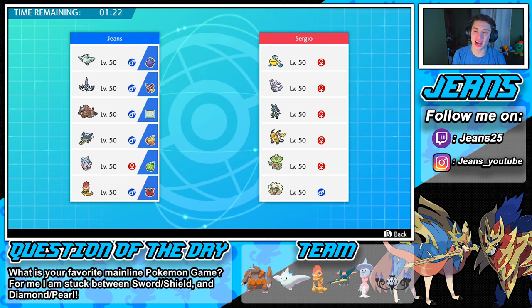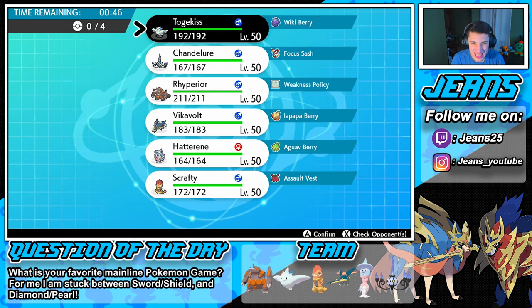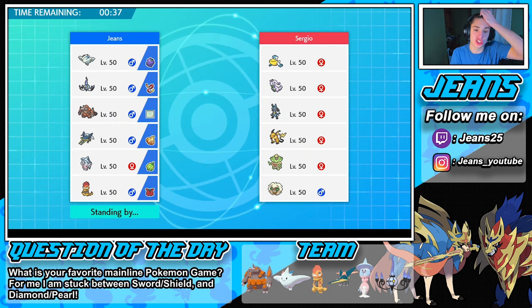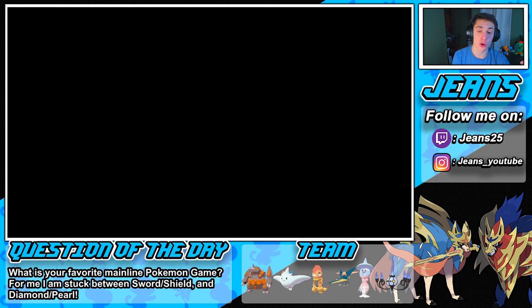Third and final battle — this guy's rocking Pelipper, Goodra, Lucario, Raichu, Ludicolo, and Whimsicott. I love Goodra but never see it on teams. With Pelipper and Ludicolo, they're probably running rain with Swift Swim. I'm definitely putting Vikavolt in the front spot. We'll lead Hatterene and Vikavolt, with Scrafty and Rhyperior in the back. I don't want to lead Chandelure because Pelipper and Ludicolo would just murk it. Togekiss has Encore, Protect, Follow Me, and Air Slash but it's not ideal in this matchup.